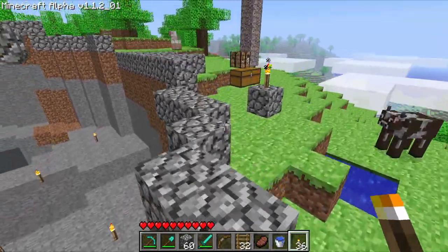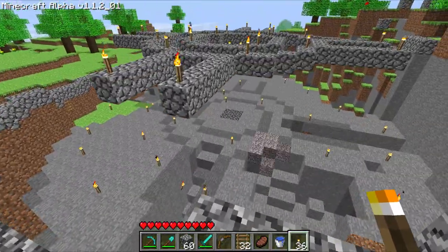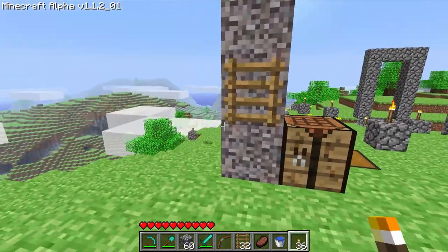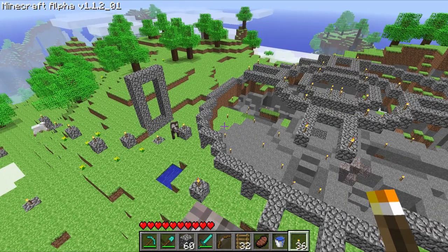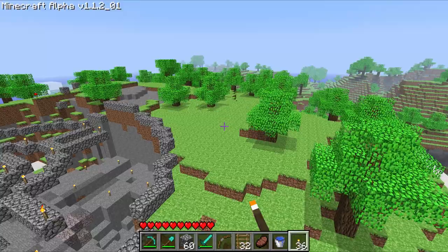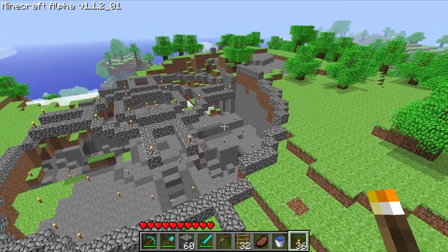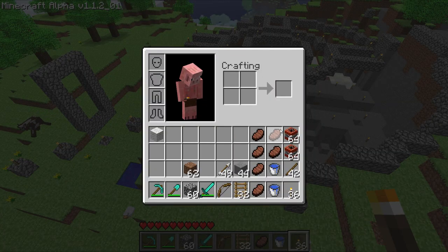We are still in alpha 1.1. We are going to work on the tower base today. I promised last time that we would use an entire stack of TNT made from the sulfur — I think it's called sulfur still, I don't think it's gunpowder yet — made from the sulfur from dead creepers from my mob farm.